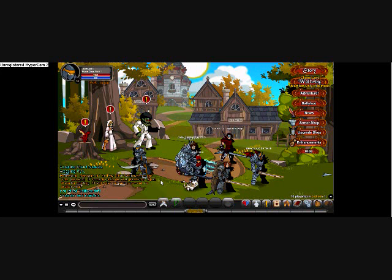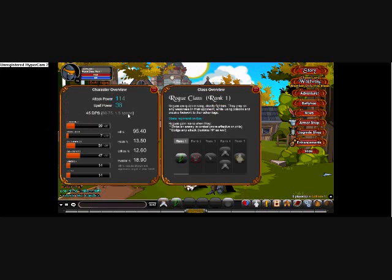Whoa, it looks like a totally different game — well, kinda. See at the bottom? It looks different, doesn't it? And what's this? Character panel. Yes, we have stats now.